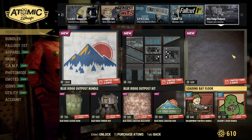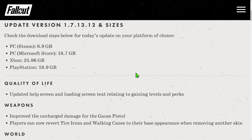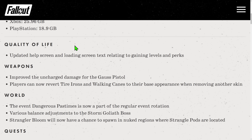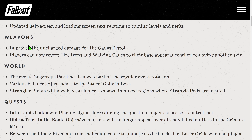Now the patch notes. The update just hit and it's live already. The size is not too big. There's a quality of life improvement for help screen loading screens — should be helpful. Then a surprising one: improved and charged damage for the Gauss pistol. Not exactly sure how much, but it is of course welcome whenever they improve damage. I'm all for it.